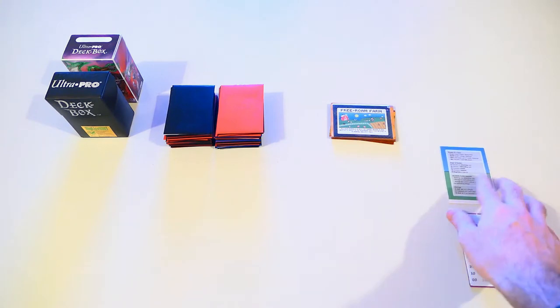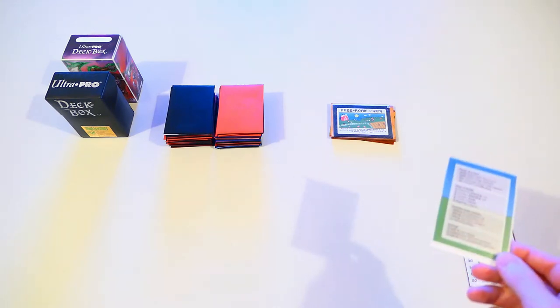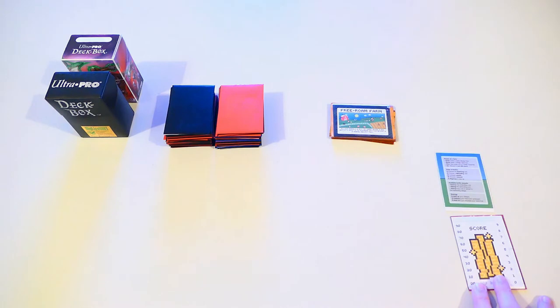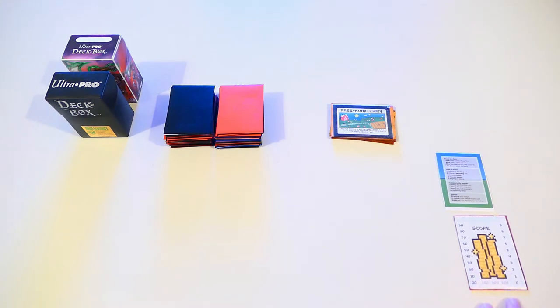Here we have a reference card that recaps all the phases in a turn and the actions you may take, just in case you forget. Here we've got our personal score card, which helps us keep track of the score as we play multiple rounds of this game. In the center we've got these two decks of cards that I just got out of their deck boxes. We still have to set up the discard pile though — to do that we reveal a number of cards equal to the number of players. In this walkthrough I'll be illustrating a two-player game, so we just have to reveal two cards and place them beside the deck to form the discard pile.